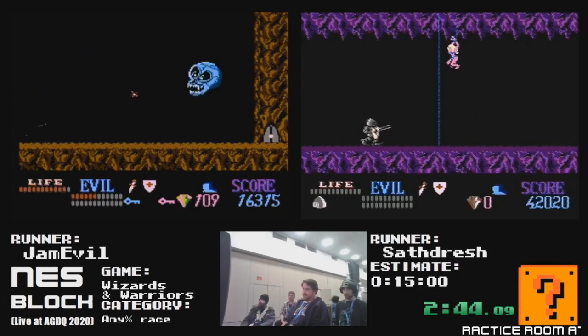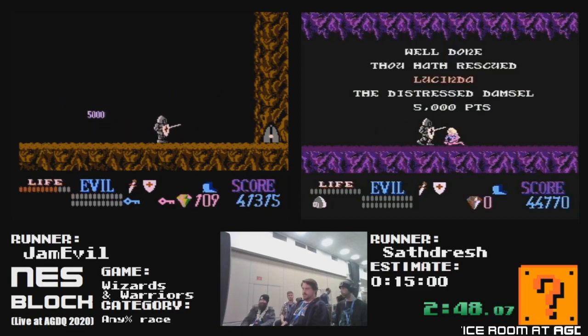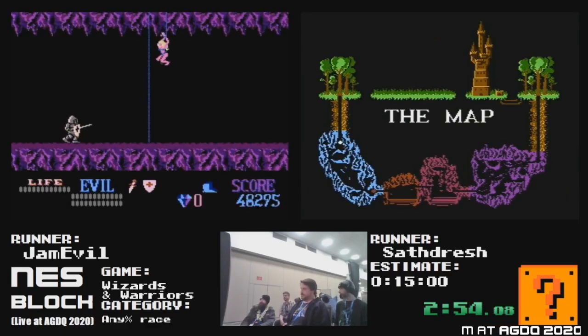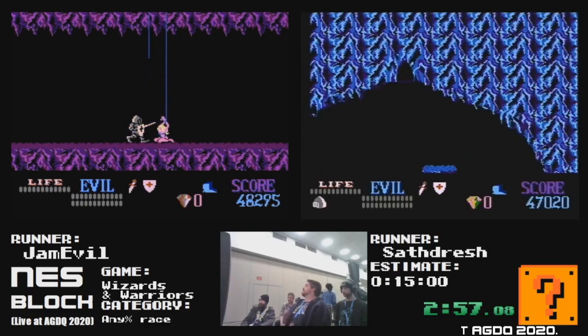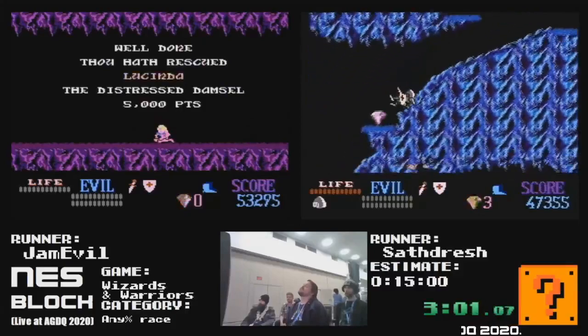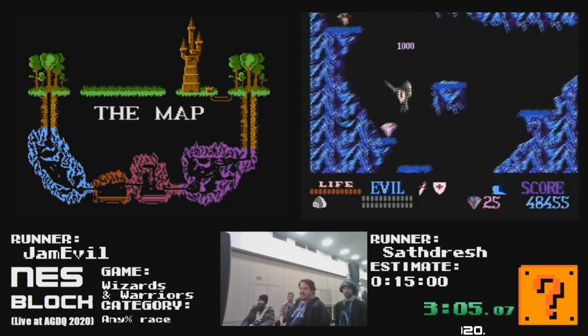Here we are at our first boss. We're just going to karate kick him to death — throw that big boot out there. Our first damsel, Lucinda. She's only worth 5,000 points. She's not even worth rescuing. Let's be real here.